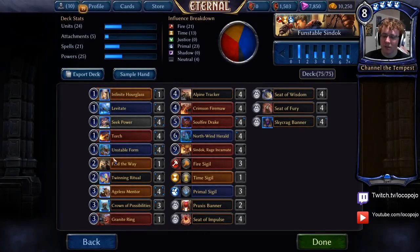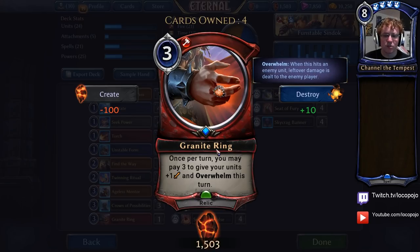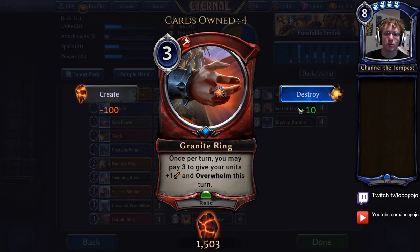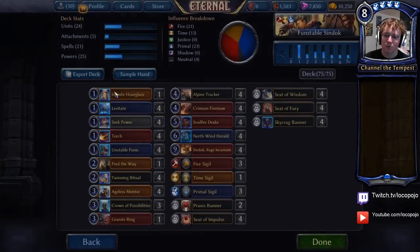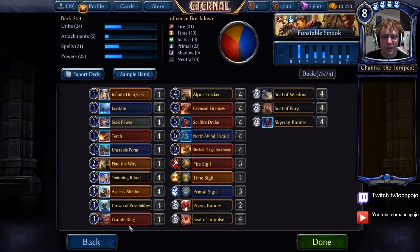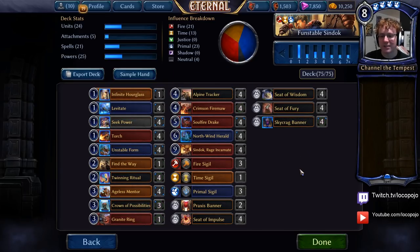The other one is Granite Ring, a card that I find really useful in omens and gives you plus one and Overwhelm that will allow you to push damage across with these big units and basically just get you to a position of strength from three. It's a good thing to be playing on three if you don't have other options, and it'll allow you to push across damage that wouldn't otherwise go through, which will usually allow you to play Sindok. It's not a four-of in this deck for sure, but it's a useful one-of.